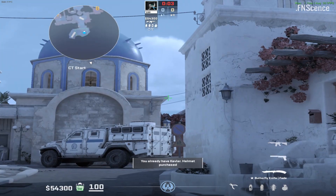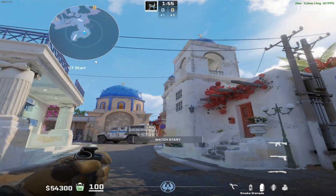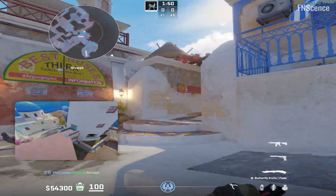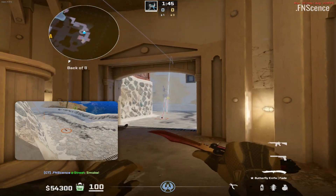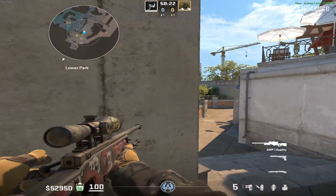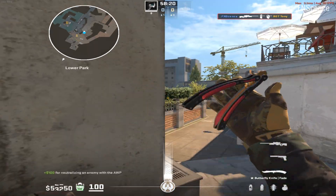At last we have a B main smoke which works similarly to the mid-smoke. Run until your crosshair meets this part of the roof and do a running jump throw. All of these smokes will bloom before T's arrive. On Overpass, we have cross-map wallbangs which you can try if you get a bad spawn with the AWP.